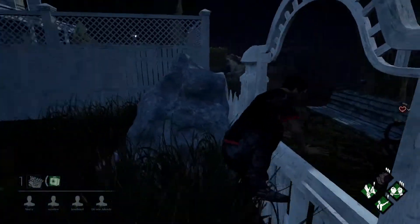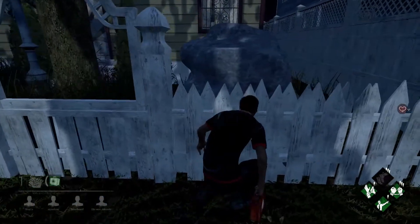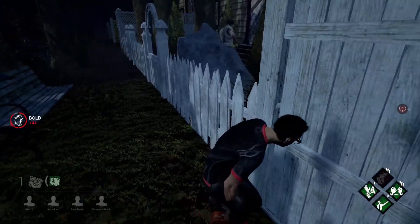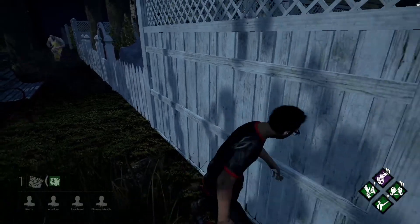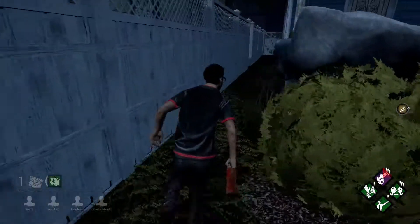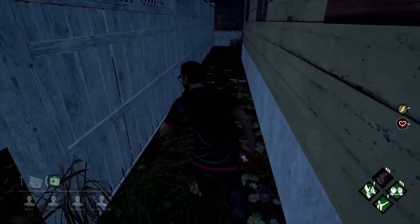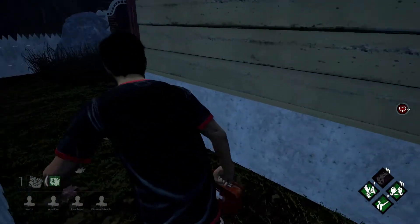Next up there is a window right in front of me across this fence, and to the right of the window is a gap the killer can go through. So if the killer wants to chase me, they have to walk all the way around the window to that gap and then continue chasing me. They can't vault the window because then they would potentially lose bloodlust, and killer vault speed is kind of slow. So it's always better for the killer to go through the gaps in most cases, which this killer does — they know at least that much. That extra space can buy me time against the killer.